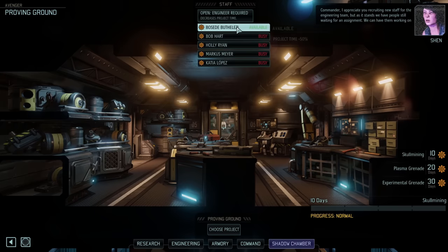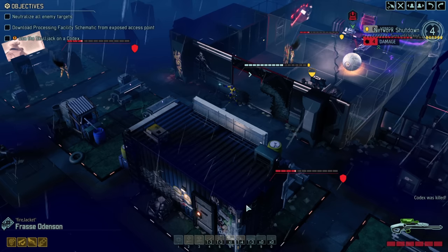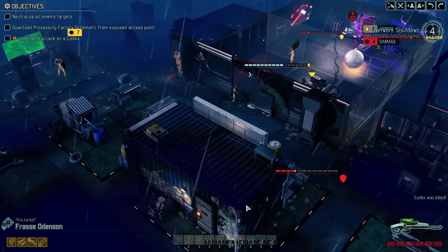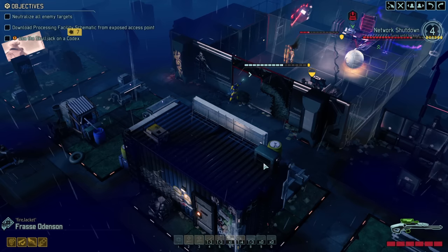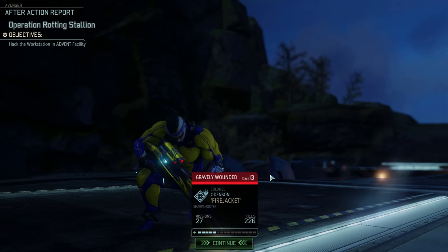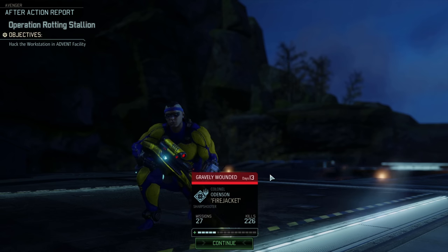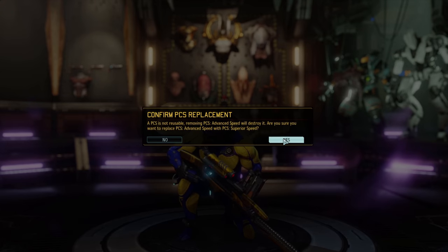We finish researching the shadow chamber, get the Archon King autopsy started, and get a couple of important proving ground projects including skull mining. Gorilla Ops comes up again - we kill codexes, and a new terrifying enemy called a Gatekeeper shows up. The Gatekeeper gets destroyed similarly to how we kill Sectorpods. We hack the terminal, kill a trooper, complete the mission, and get wounded for 13 days. We visit the black market and get superior speed, immediately giving it to Thrass for plus 3 movement.